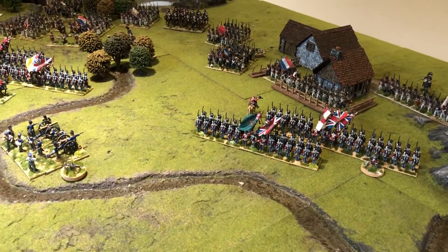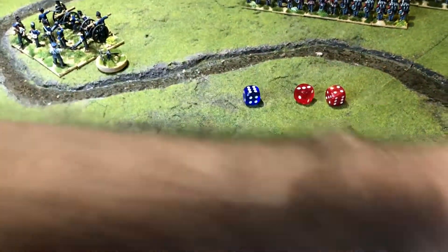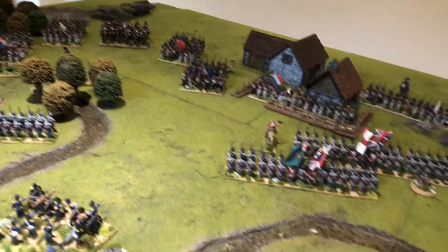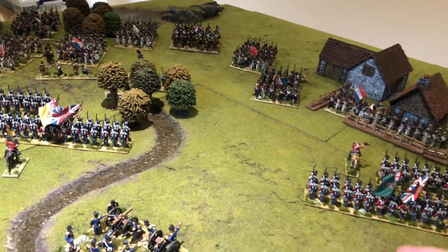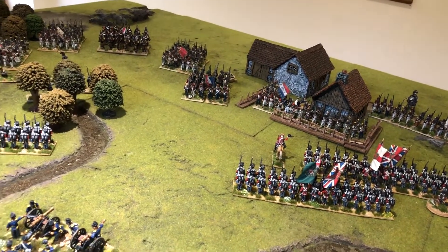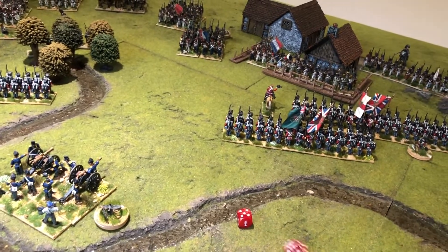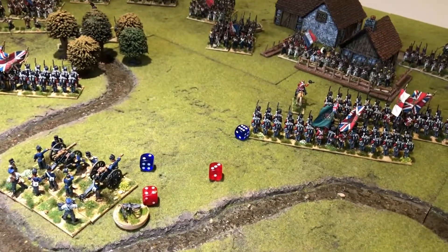In turn five, the French only get one ADC and the British only get two. The French have artillery assault on both their brigades — they'll put the re-roll on the cavalry to try and force more stuff into square. The dragoons go active, the main attacking French brigade on the right is active, and the brigade in the village is active — a good turn for the French with all three brigades active. For the British, artillery assault on the battery in the centre — the central brigade and battery have artillery assault, left-hand and right-hand brigades are both active. Both sides have everything active. The French win initiative with an eight.